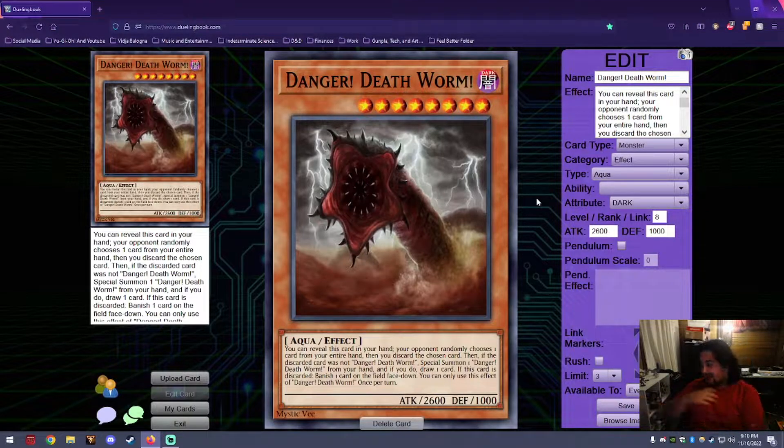If Deathworm is discarded and you're the only one with something on the field, you still have to banish something face down. I thought that was a really cool concept — the Deathworm representing unbridled aggression against all individuals. Making it a mandatory effect was a deliberate choice, and I really had fun designing it. Also, the fact that it's a Dark Aqua sandworm — I thought that was funny.